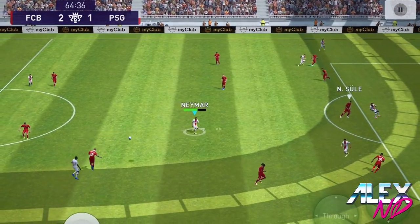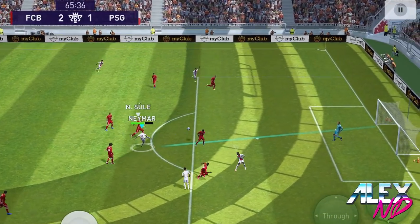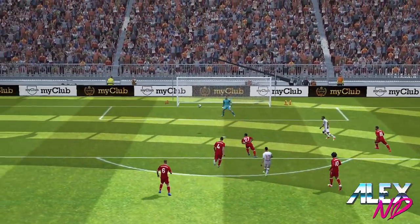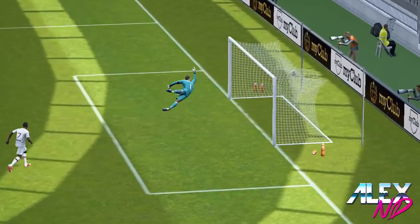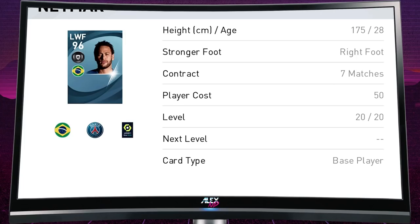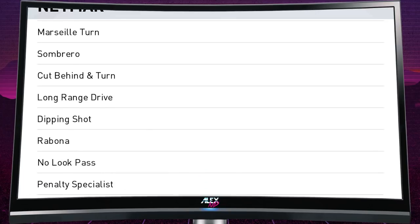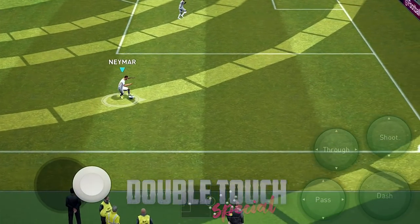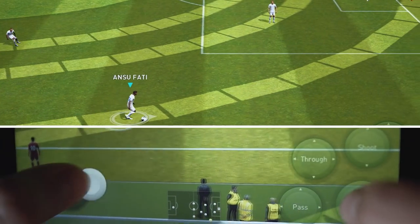The first skill is the croquetta, but done in a different way — spamming it repeatedly. A lot of people probably do that when they have Neymar or Messi. Messi does the standard double touch, but with Neymar, who doesn't even have that skill in his arsenal, Konami doesn't label this move. All you usually do is tap dash, stop dash, and swipe forward.